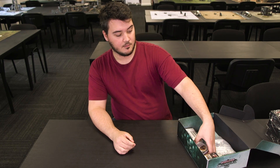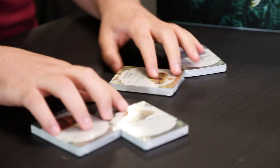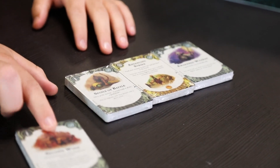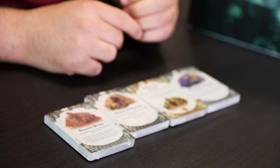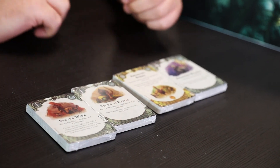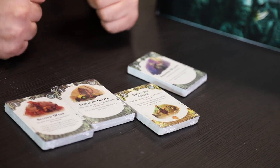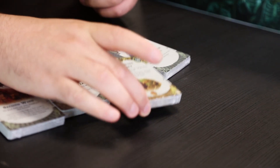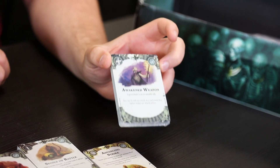We've also got some more alternate art cards, and these are usable in the game. We've got the Second Wind card with alternate Fire Slayer art. We've got Spoils of Battle, which is still a Skaven robbing an orc, but it's still pretty cool. Advancing Strike, which is a great objective where you go into the enemy's territory and kill them to gain the glory, and this time it is Fueled Grimnir killing a skeleton. And the Awakened Weapon with some awesome new artwork as well.